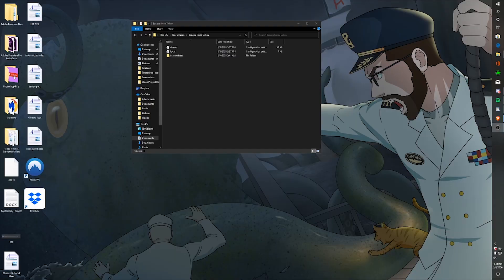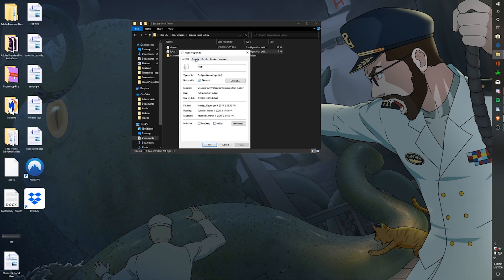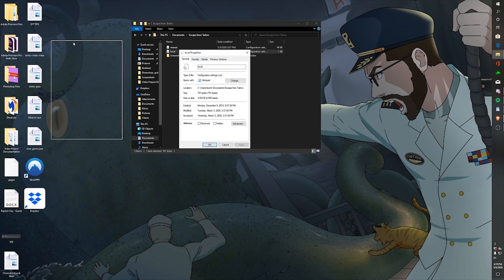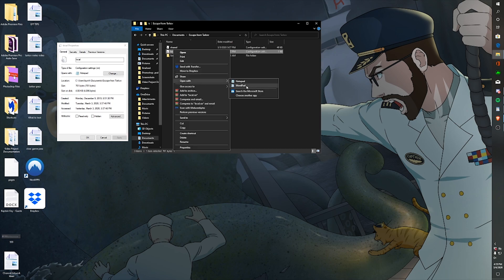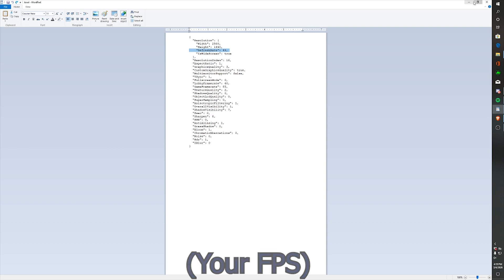First up, open your file explorer and open your documents folder. There will be a file called local. Right-click it and hit properties. Put it to the side. Now right-click, hit open with, and open it in a notepad or wordpad text editing program. Look for where it says refresh rate and type in your current monitor's refresh rate. Your monitor's refresh rate is the number of times it refreshes the image on the screen. Make sure you hit File in the upper left-hand corner and hit Save, or hit Ctrl-S to save.